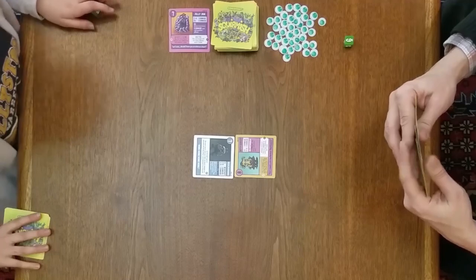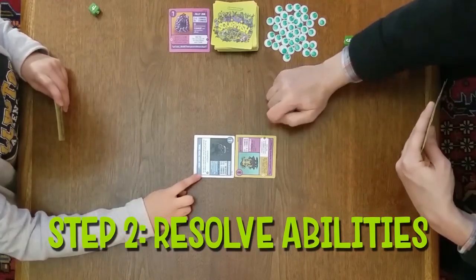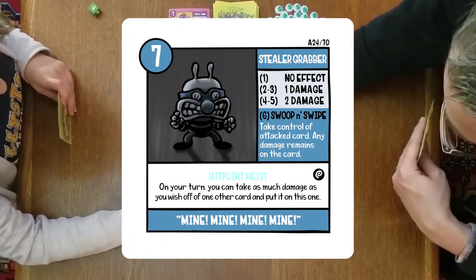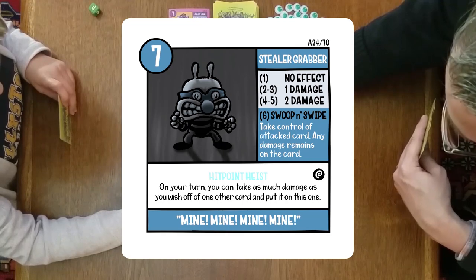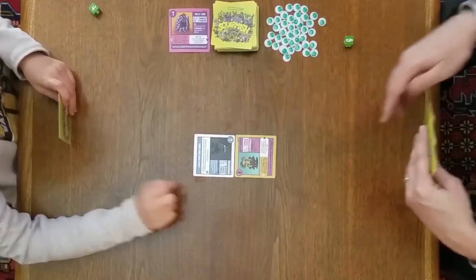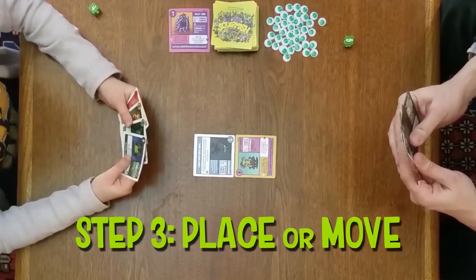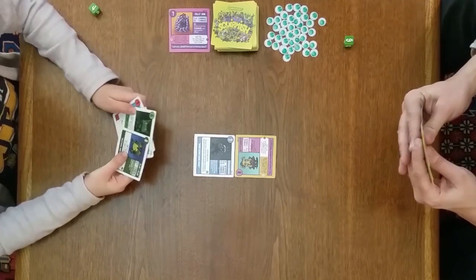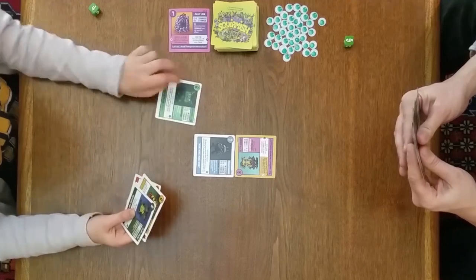Next I'm going to resolve abilities. This card has Hit Point Heist — on your turn you can take as much damage as you wish off of one other card and put it on this one. That doesn't apply yet since I don't have any other cards. Next I can place a card or move. I'm going to place Rapscallion.